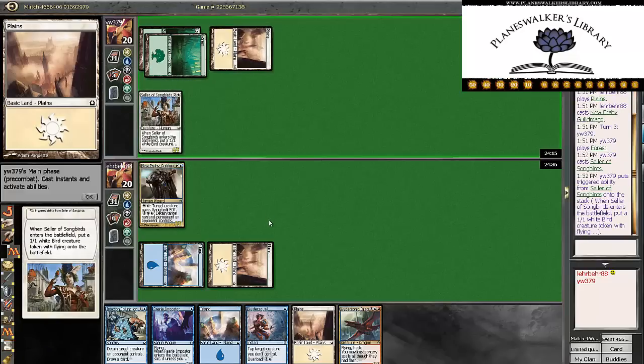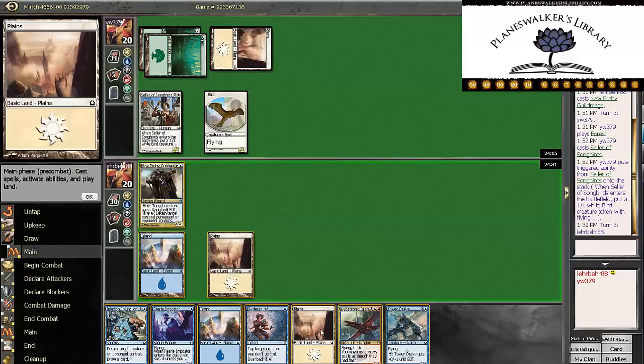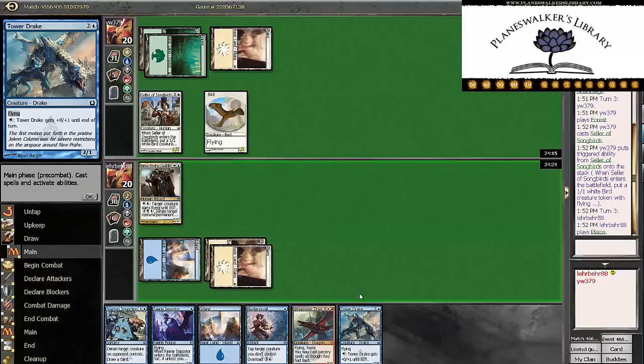Cellar of Songbirds is a thing. Unfortunately that makes our line really awkward. I mean, we could swing in, but that seems terrible, so we'll just play out the Tower Drake.